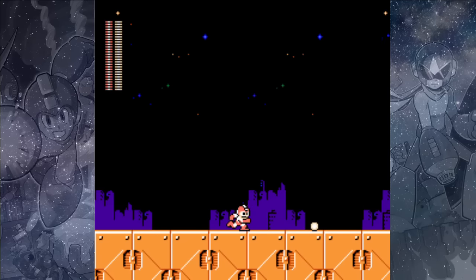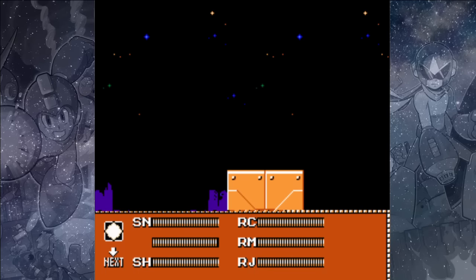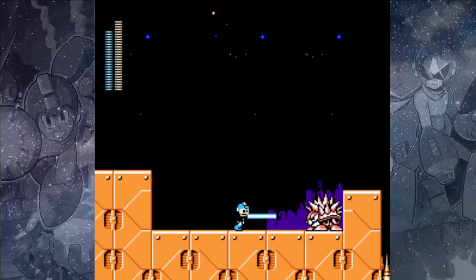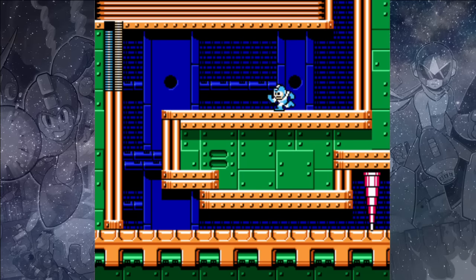Did you know that you can use the Spark Shock to freeze these Hari-Hari enemies? It's not super useful because it's hard to jump over them, but it is interesting to see. Use the Gemini Laser to take them out in a single shot — and you'll see there's an open spike pit here which lets you know that they mean business this time.